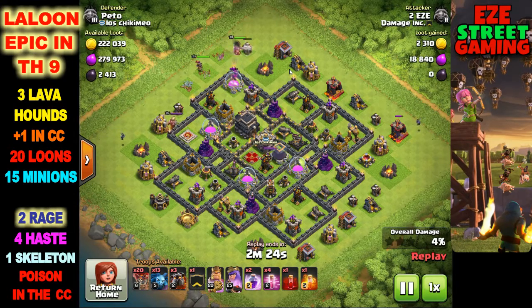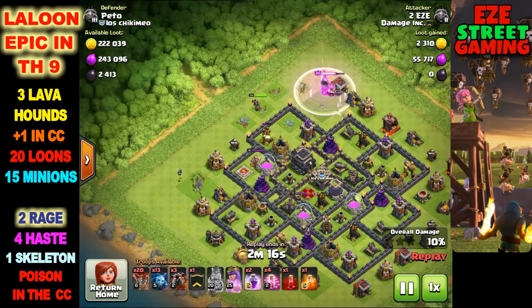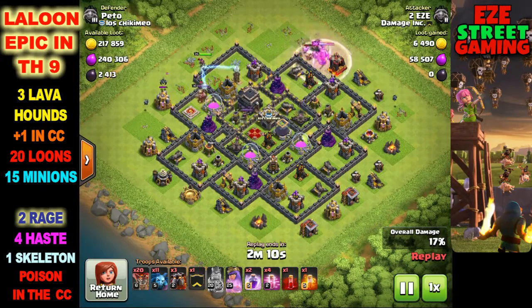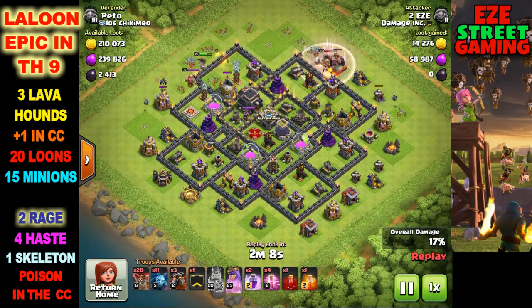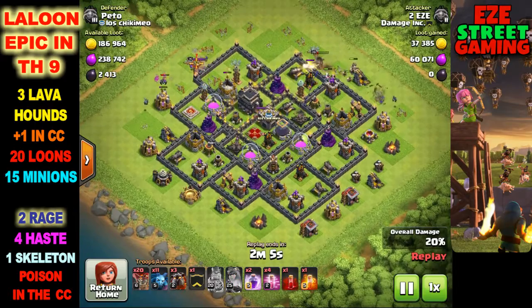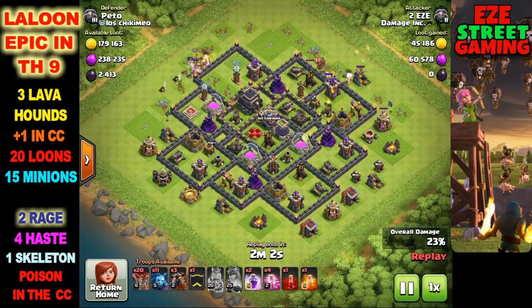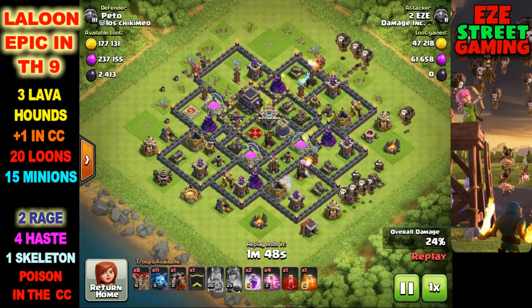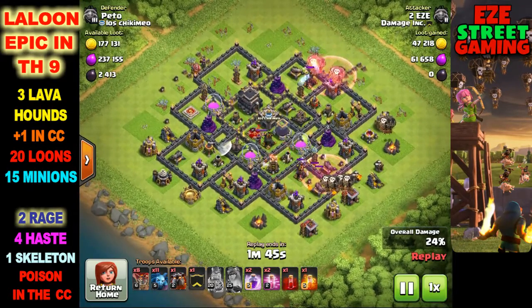These attacks were all done by TooEasy, my best Town Hall 9. We start off with what's called the suicide heroes - the heroes don't have any support, it's just the king and the queen going in. Normally I'll start with the king because he'll tank for the queen and clear out some outer trash buildings to give the queen access to the air defense on the other side of the wall.